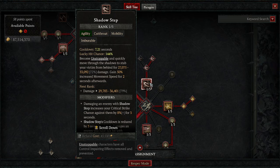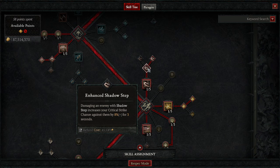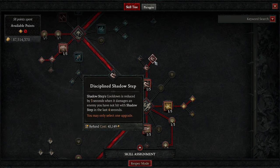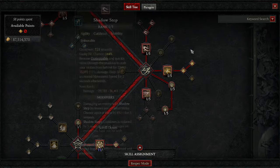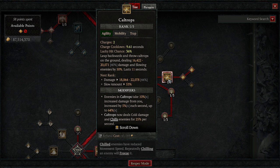I would love to build a setup with low enough cooldown to just spam Shadow Step and deal massive damage — but not holding my breath. Enhanced Shadow Step gives increased critical strike chance, and Discipline Shadow Step gives cooldown reduction to get it back quicker so we can get out of danger.